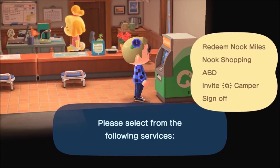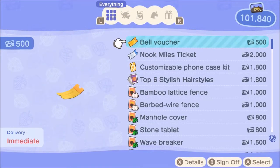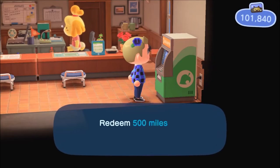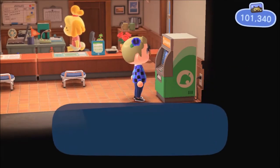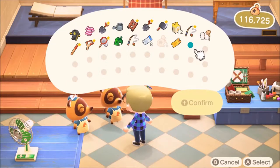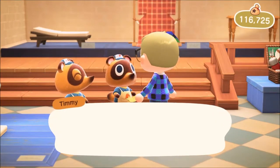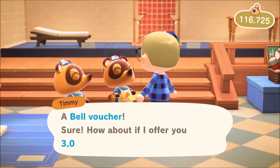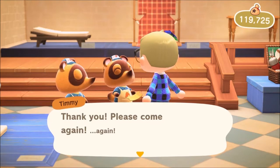If you're in need of some money rather quickly and you have some Nook Miles saved up, check out the Nook Machine in Resident Services. You can get a bell voucher in exchange for 500 Nook Miles — a bell voucher sells for 3,000 bells, making it quite profitable. However, I suggest not doing this method unless you absolutely have to, because Nook Miles tend to be more important than bells at times.